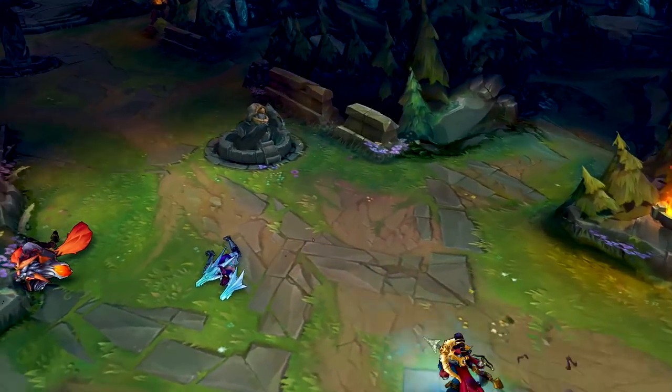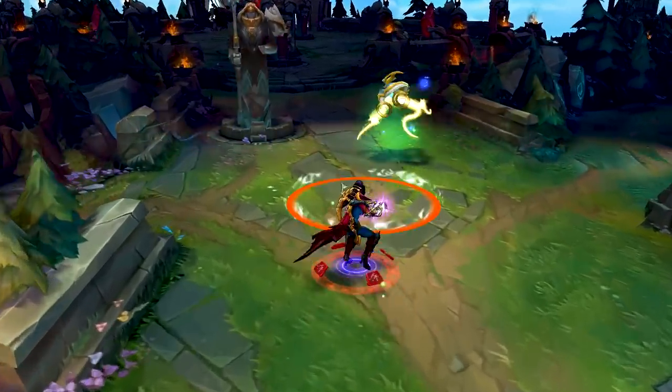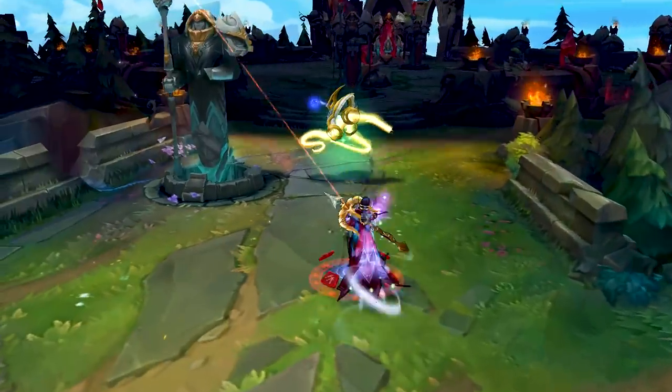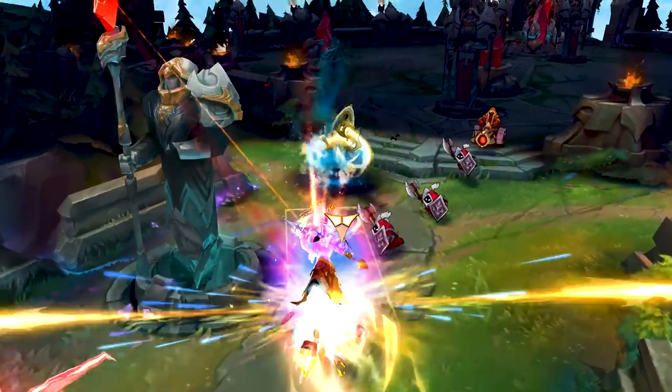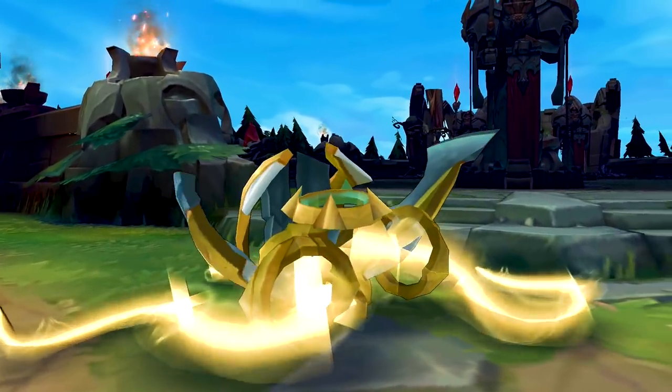Summing up, I would recommend striving for the team fighting tactic, since it's an easier way of learning Vayne while also taking full advantage of her kit. Vayne shines in team fights, so if you ask me, make use of it.